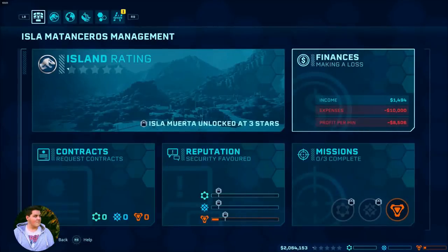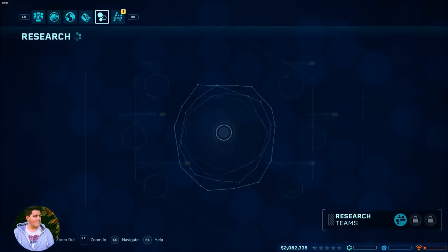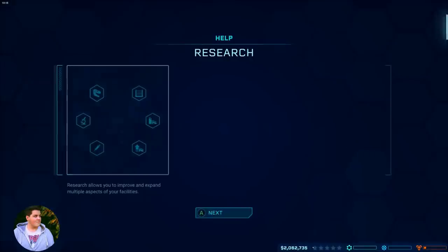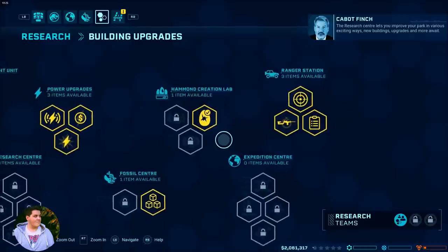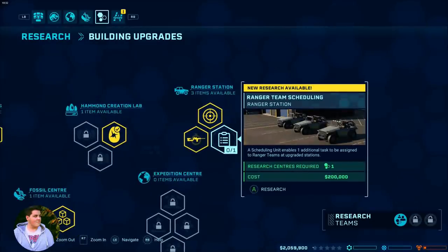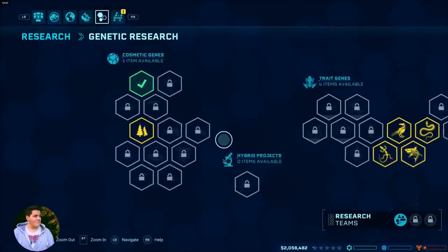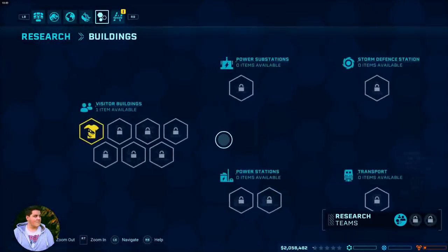This was really my first look at the research component of the game. You can see me looking at different components I'm able to research — things like asset containment and the Hammond creation lab — and really looking at all the upgrades available. My goal was to upgrade the assets I already had rather than focus on building new stuff. I thought it would be interesting to approach gameplay with an upgrade-first mindset, getting the initial park in the best possible standing before moving forwards. We're now in the genetic research section.